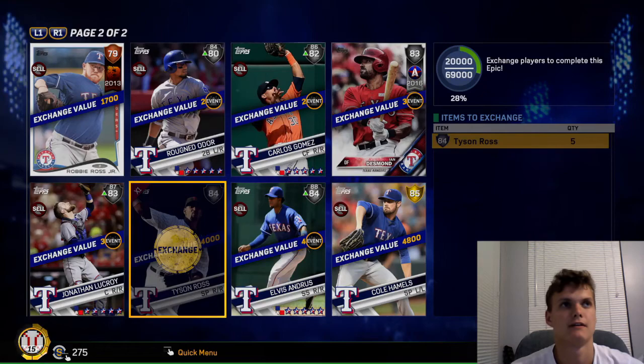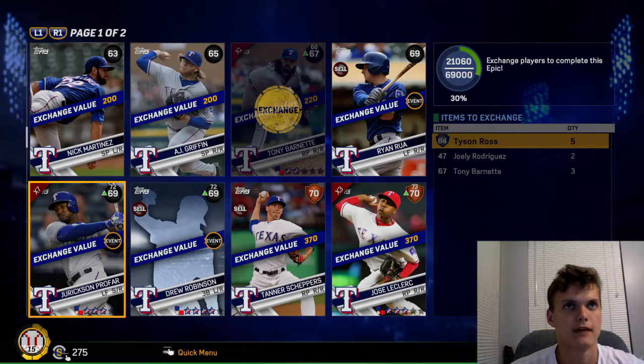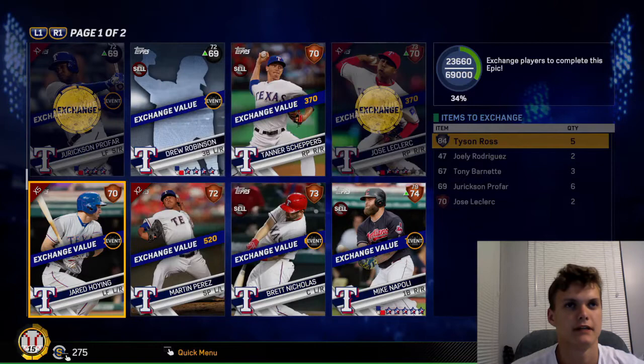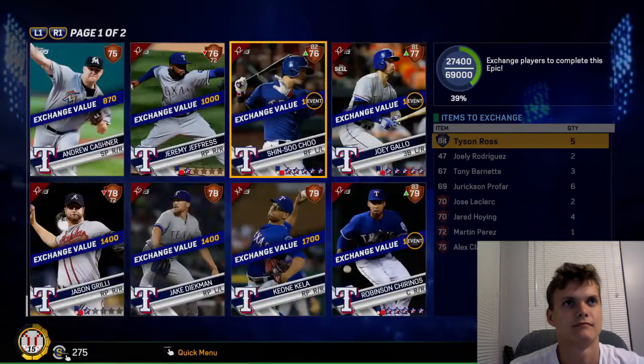We got five Tyson Ross. Throw in, lobbing two of those. Looks like I have some guys I can throw in from here. Add a little bit more to it. I'll get into the stats when I'm back and I have this finished.